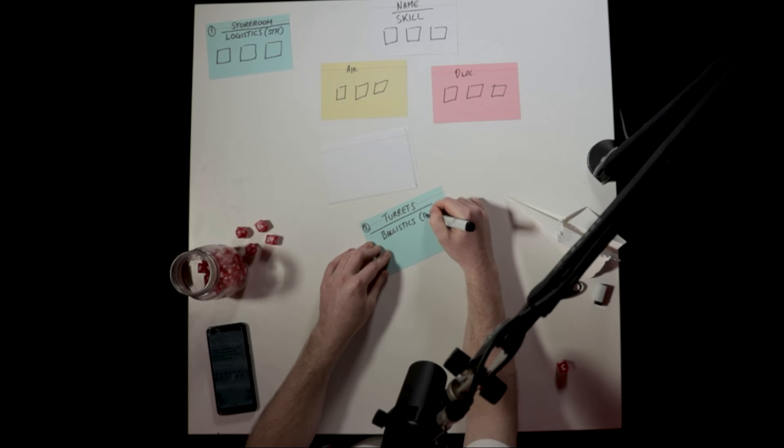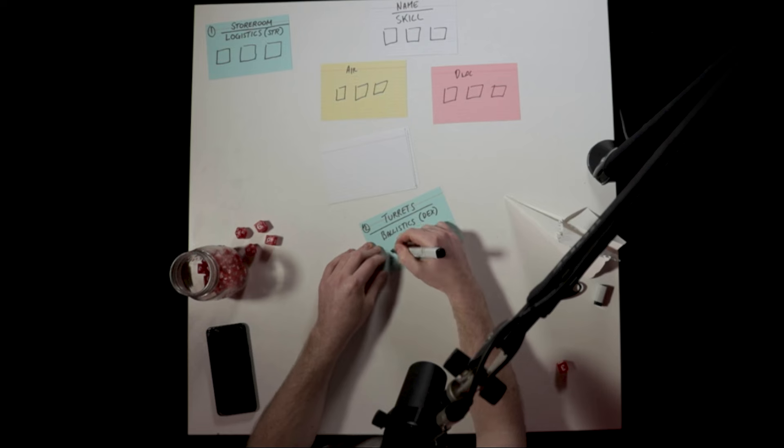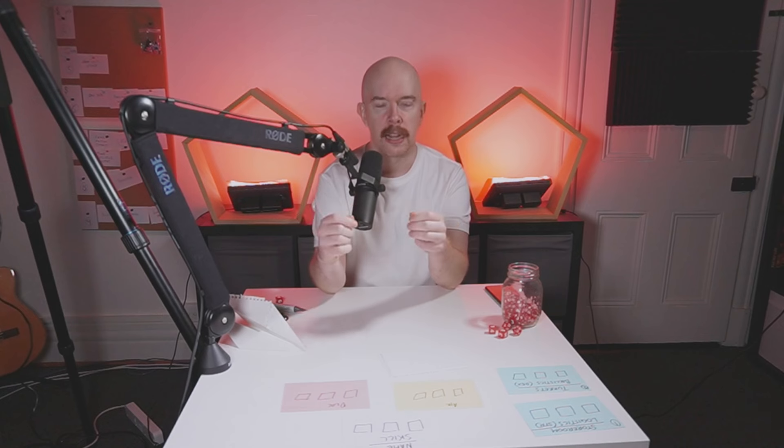Our dexterity specialist skill is called Ballistics, and it happens at the turrets — the harpoon and the ballista. Madeline the tiefling runs the ballistics department; she rolls with a plus two, which is her dex score. You'd roll Ballistics whenever you want to shoot anything. If there's a harpy distracting you, blast her out of the sky with the harpoon gun. Or maybe there's a floating island and you want to launch a harpoon into it to slingshot yourselves around — that would be Ballistics.